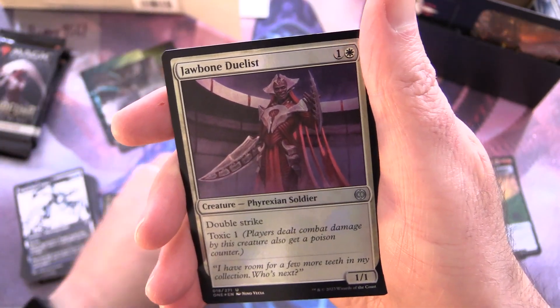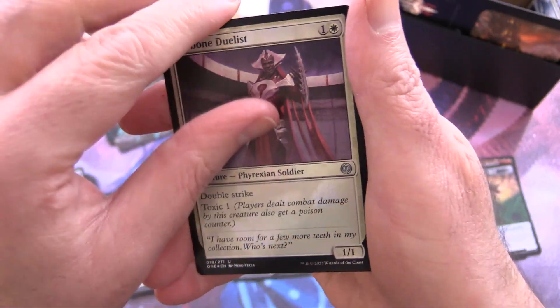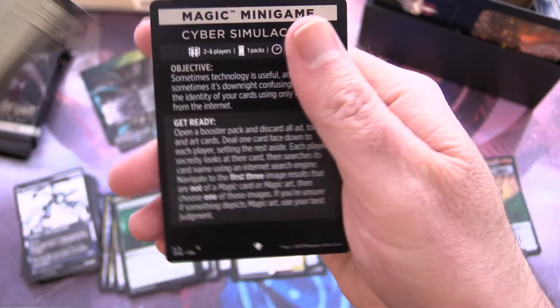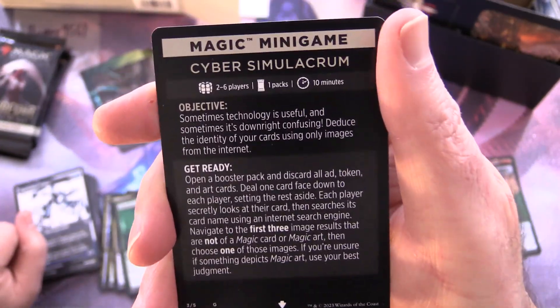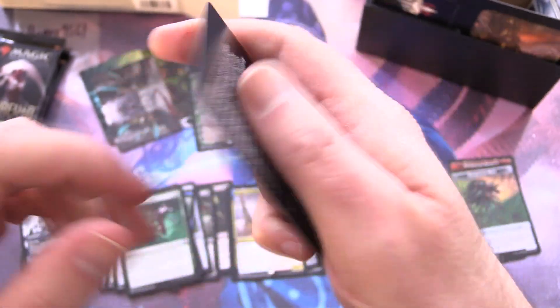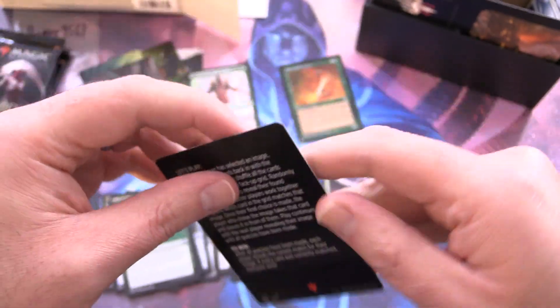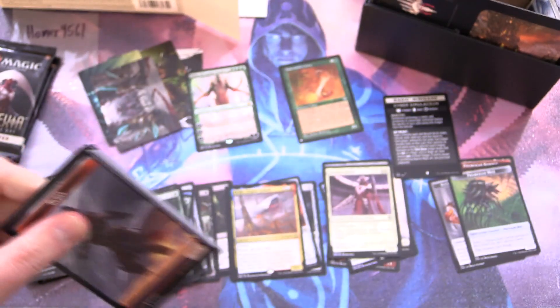Ovika, Enigma Goliath — is that a commander card? It is a commander, but I don't think it's from the Commander set. Jawbone Duelist foil. Oh no way — Homer 9561 hits the jackpot! Magic mini game — Cyber Similar Crumb — that is insanity! Who would believe they'd put stuff like that in set boosters? You'd rather have one of those than a list pull any day of the week, for sure.